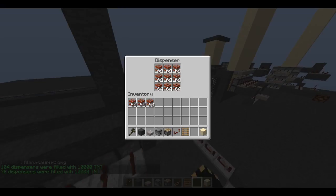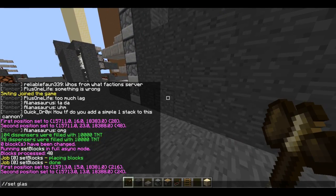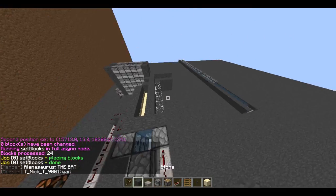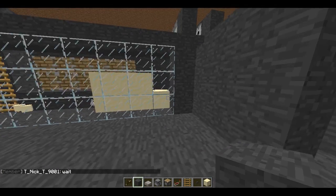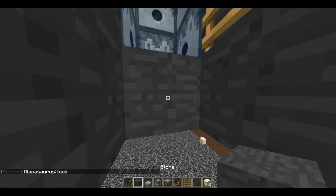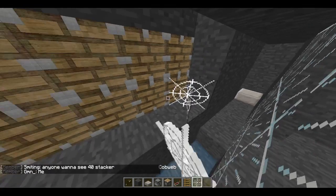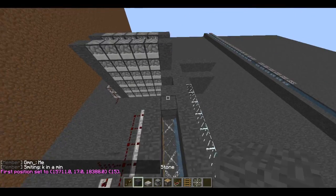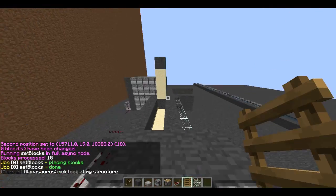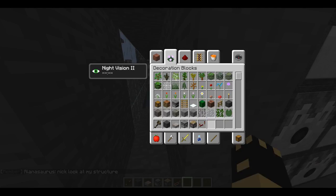Everything's filled with sand — you can see all that sand is falling. I'll turn this to glass so you can see right there. Let's hit the button and fire it. The TNT is going off and this will push everything out. Let's try that again — yep, see there, all that sand goes right over here just like that.